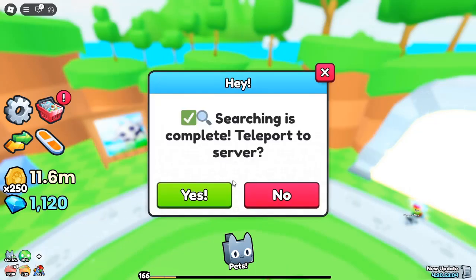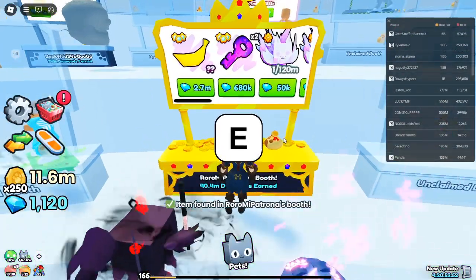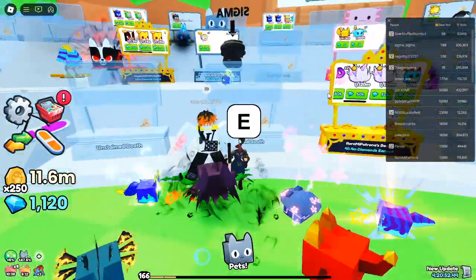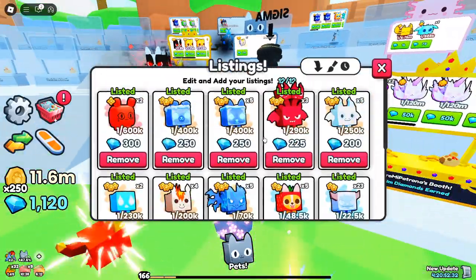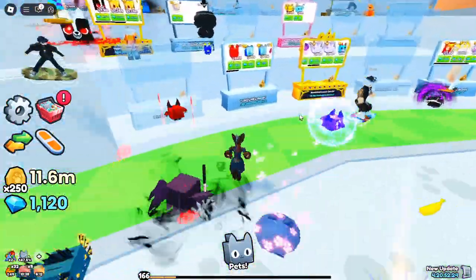To get started with fishing, simply head over to the fishing area and equip your fishing rod. You'll need bait, such as worms or other mythical fishing items, to increase your chances of finding valuable rewards. One of the most sought-after rewards from fishing is the upper crystal key half, which is crucial to unlocking the crystal loot chest — but more on that later.